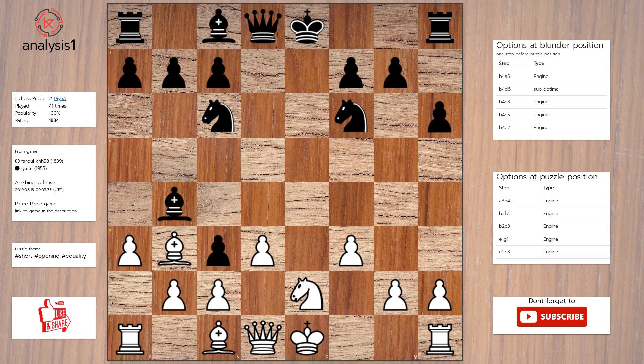Here are the checks. Bishop takes pawn, check. Answer to this puzzle is: pawn takes bishop, pawn takes pawn, bishop takes pawn.